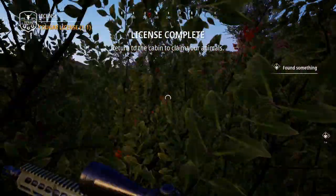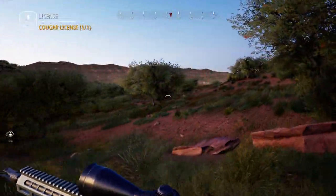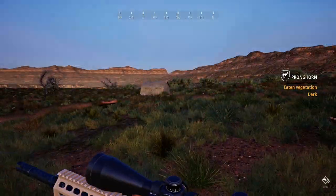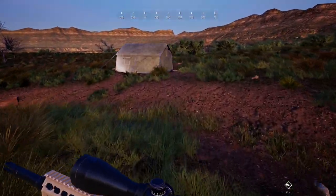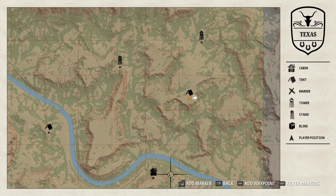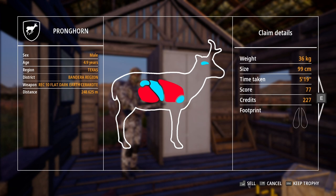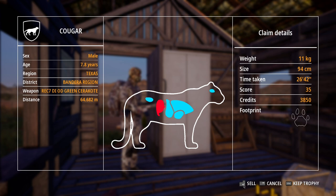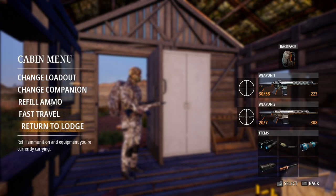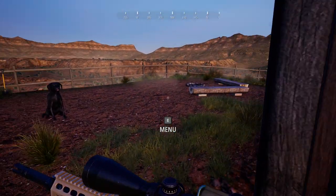I did see that we got a new tent over here so I'm going to go grab that and fast travel back to the lodge. Here we are at the new campsite — let's pick this up and then fast travel. Back at the lodge, let's go ahead and claim these animals. We'll sell the pronghorn, sell the whitetail, and sell the cougar. That's going to give us a decent amount of money. We'll go ahead and refill the ammo and head back out to see if we can find something else.